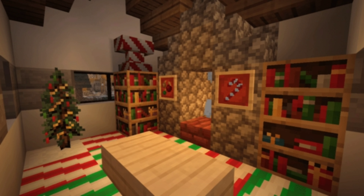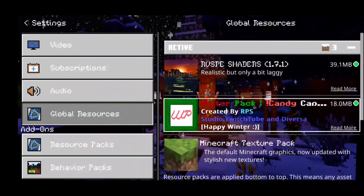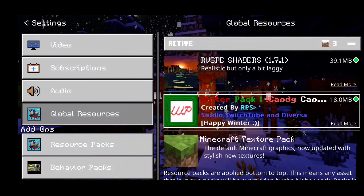The downloads can be found in the description down below. We're actually going to need to download a shader and a winter pack, both of which can be found in the description down below. Without further ado, let's head on to the showcase.